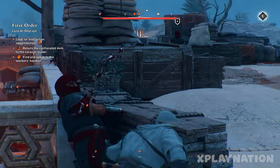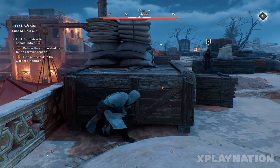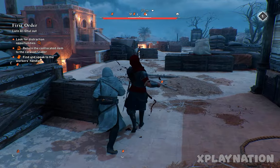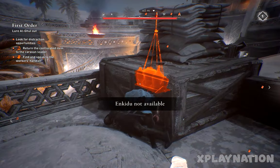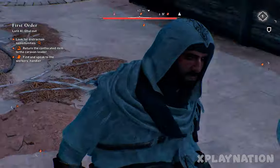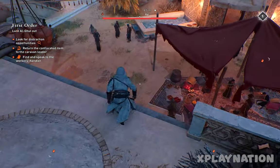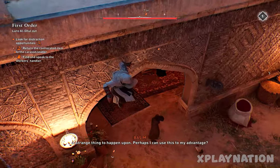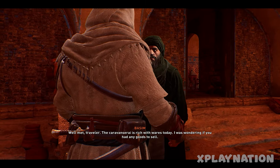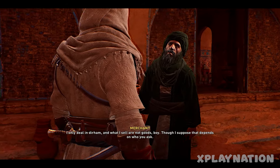Let's go down and talk to the worker's handler — we can help the workers inside this place. Let me jump down and talk to this person. This is the right one — the other two NPCs will give you nothing if you talk to them. Come straight to this one.